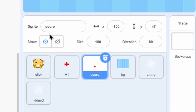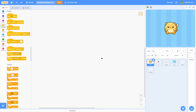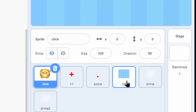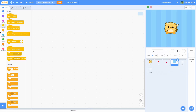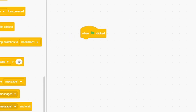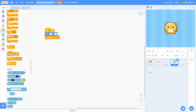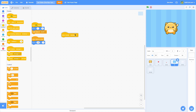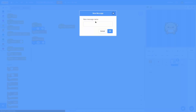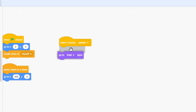Now go ahead and click onto the background sprite and let's do some coding. First of all, pull out a when green flag clicked, a go to zero zero, and a create clone of myself. Then when I start as a clone, go to zero zero and change the X to 400. Next, let's do a when I receive, make a new message, and name this update. Now I want to go to back layer, and let's make a new block. Name this scroll.